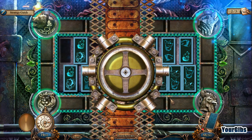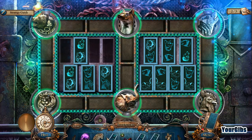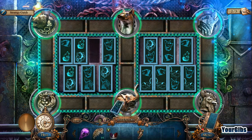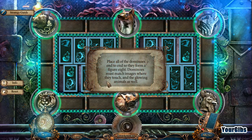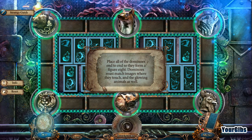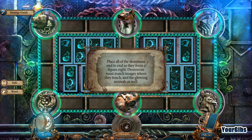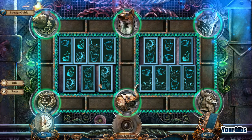This is a crazy lock system — it's dominoes! I recall this from the beta. It's the most tricky. Alright folks, what do we have for information? Place all the dominoes end to end so they form a figure 8. Dominoes must match images where they touch — the glowing animals as well.